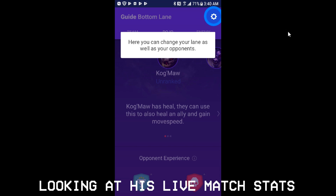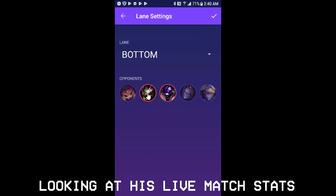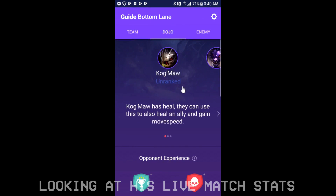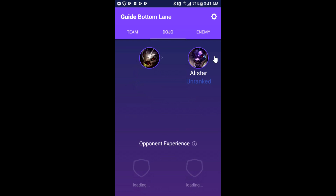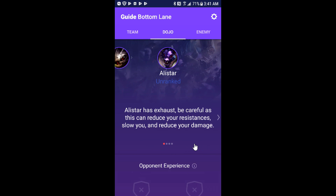Alright, so I just pressed the GG. You can choose who your opponent is. I'm going to go back here — that's the lane setting. It shows that he's unranked because I queued up for normal draft. It also shows that Alistar is unranked.